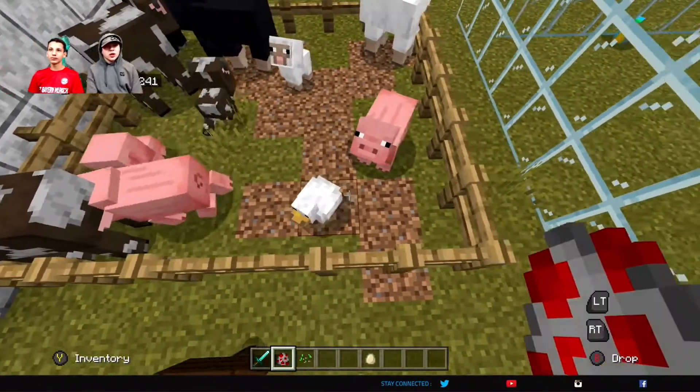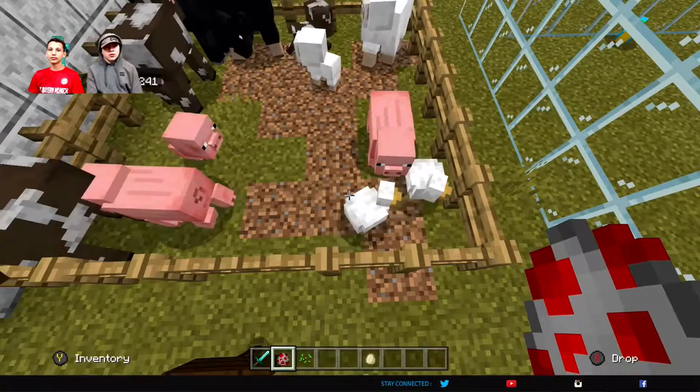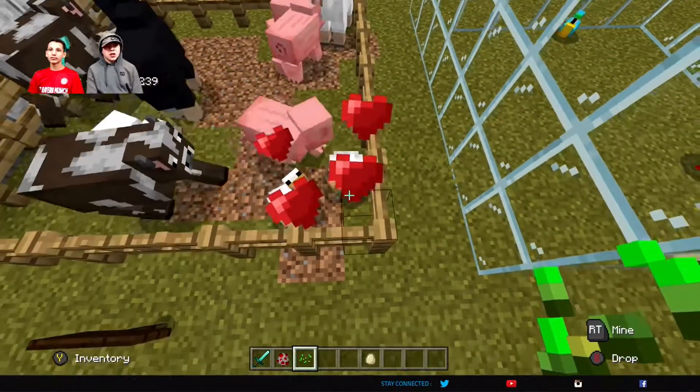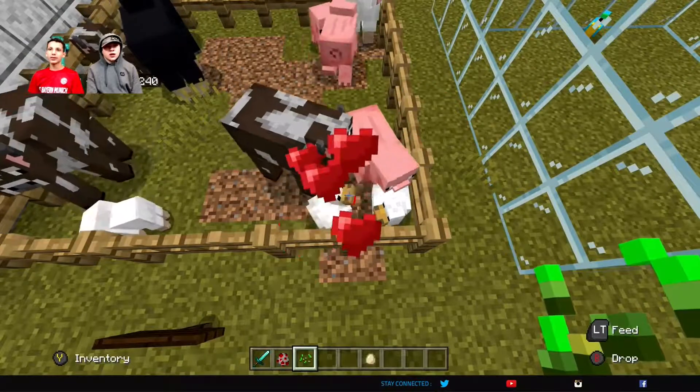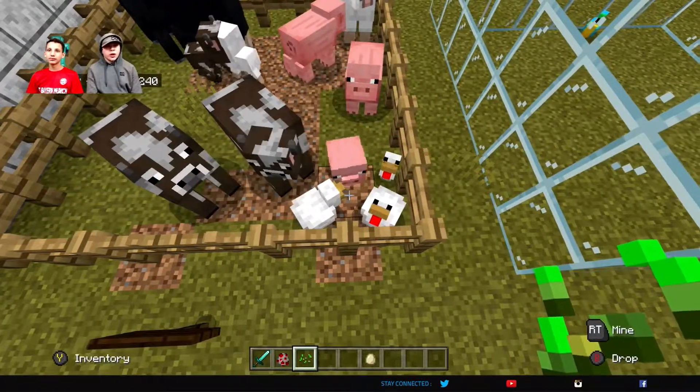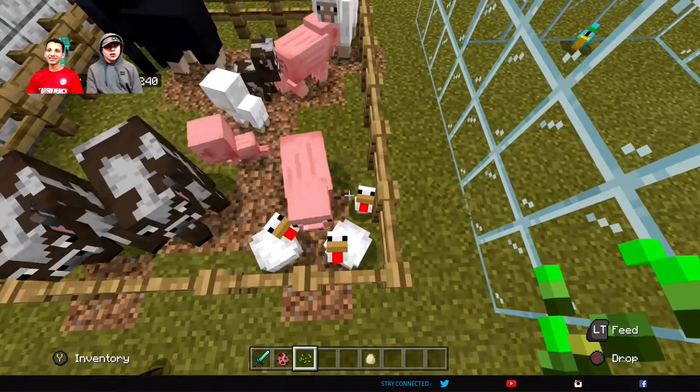We're gonna take this spawn chicken egg. You can obviously lure them in with leads and or seeds. Slap a seed down on one of them, slap a seed down on the other. They can't kiss because there's a cow trying to interrupt and make it a three-way. But now you have a baby chicken.